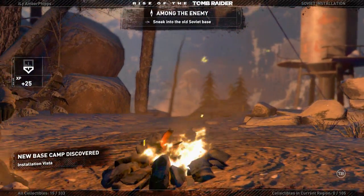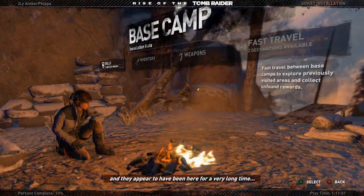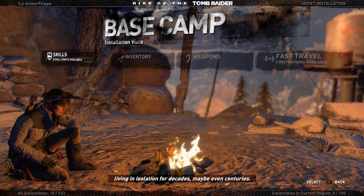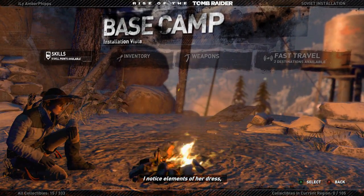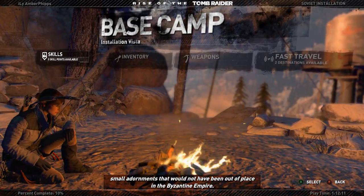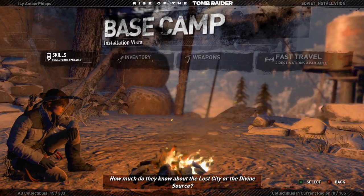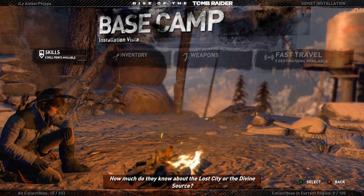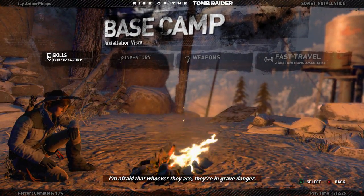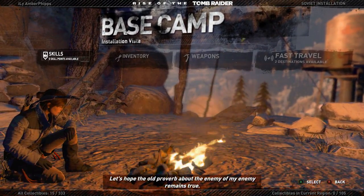It's good they edited the clothing in the cutscene. They appeared to have been here for a very long time — living in isolation for decades, maybe even centuries. I notice elements of her dress, small adornments that would not have been out of place in the Byzantine Empire. Could they possibly be descendants of the Prophet's people? How much do they know about the lost city or the divine source? It's clear Trinity will do anything to find out — whoever they are, they're in grave danger. Let's hope the old proverb about the enemy of my enemy remains true.